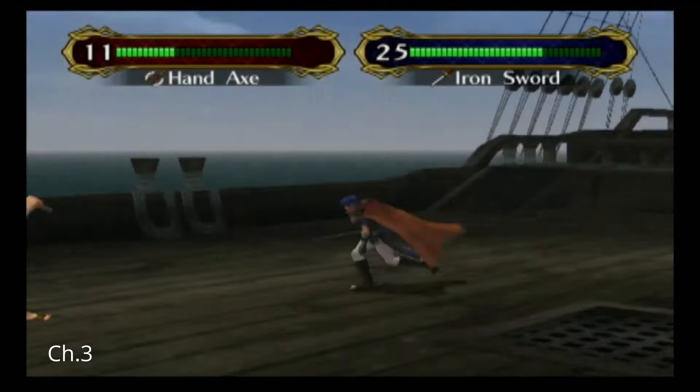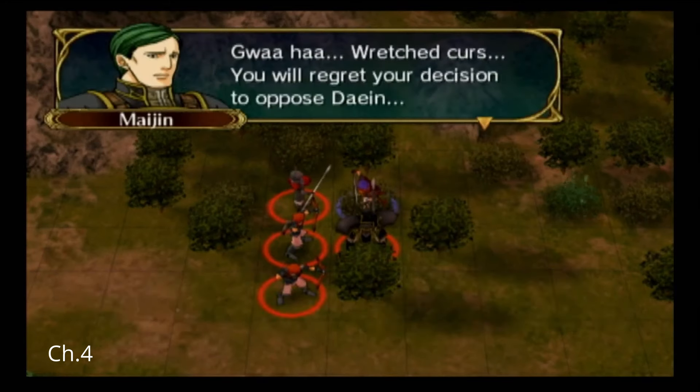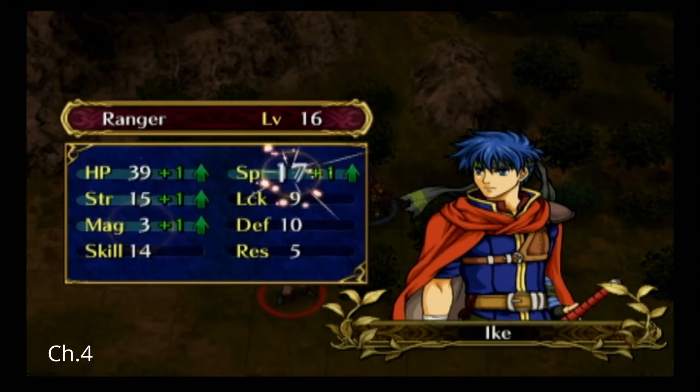Ike defeats the boss of chapter 3, and then moves on to chapter 4. Ike defeats a bunch of soldiers, and then goes on to beat up Majin, and show him that his armor is not made out of metal — it's actually made out of paper mache.